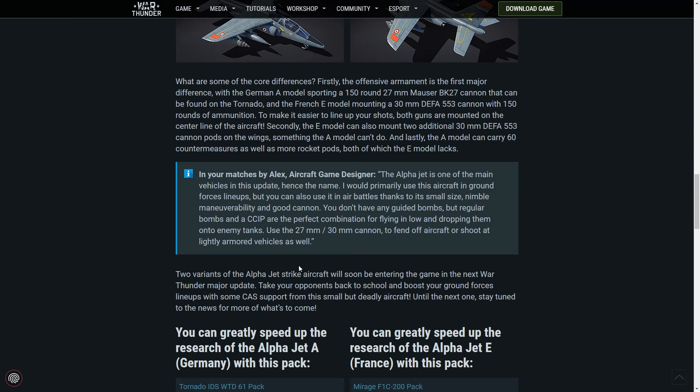Two variants of the legendary Alpha Jet strike aircraft will soon be entering War Thunder in the Major Update Alpha Strike. Take your opponents back to school and boost your ground forces lineups with some close air support from this small but deadly aircraft.